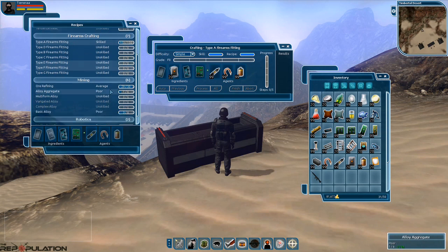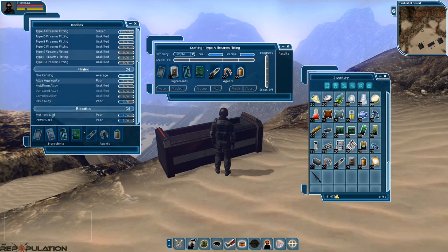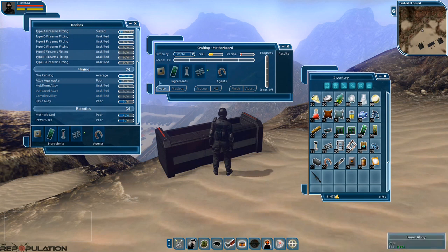We'll move down to motherboard, which is the first component we're going to look at. Double-click on that to pop open the motherboard recipe. We can see we have quite a few options here. We'll click Auto to populate it — this pulls the highest grade items it can find, sorting by grade. It's going to find the best grade we have right now, which is C0s.